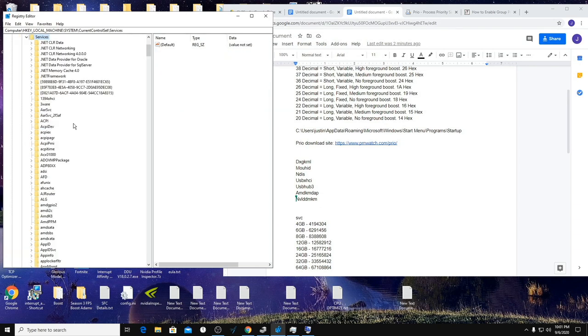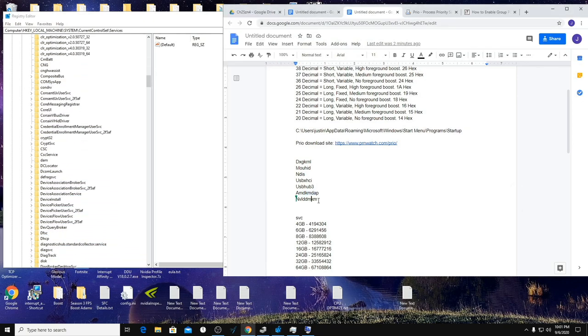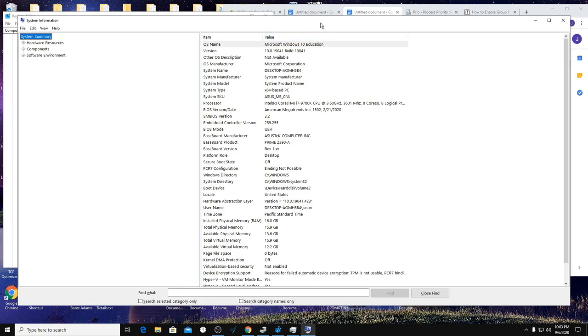One more thing to add: still in CurrentControlSet\Services, find your GPU's service entry — AMD users use the AMD one, Nvidia users use the Nvidia one. You're going to add a new DWORD (32-bit) value called 'DisableWriteCombining' and set it to a value of 1.